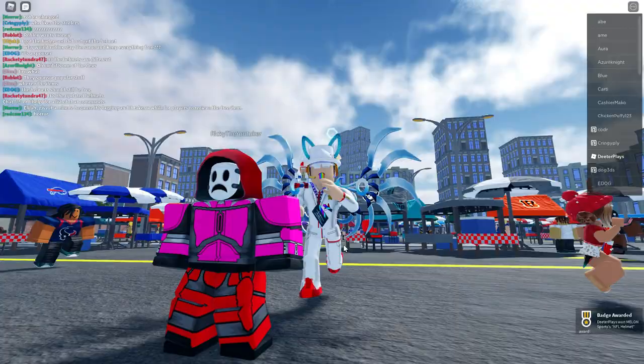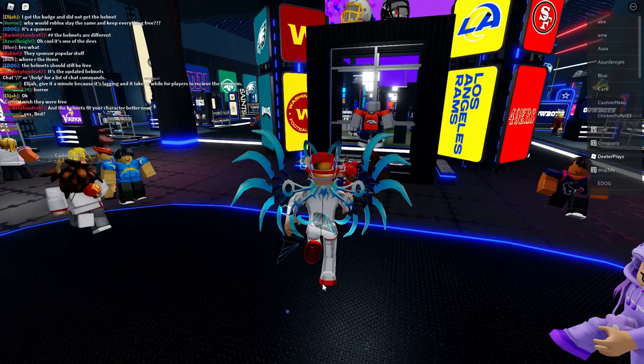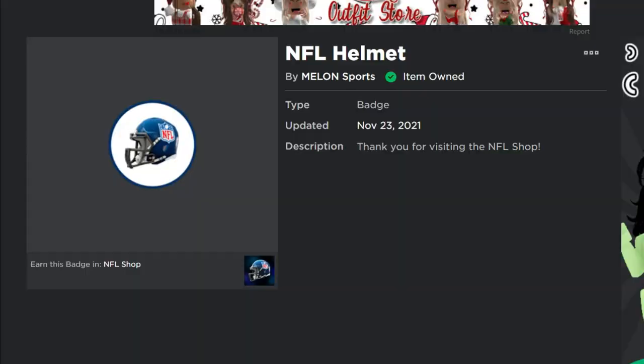There's not really much that you have to do, and if you want, when you go in there's some NPCs running around. Over here this big shop — if you go in there, there's some items you can put on, some clothes, you can buy some NFL related stuff. So you can get NFL helmets and all that, but basically what you want is just this badge right here from Melon Sports — the NFL helmet — and then you should have this in your inventory.